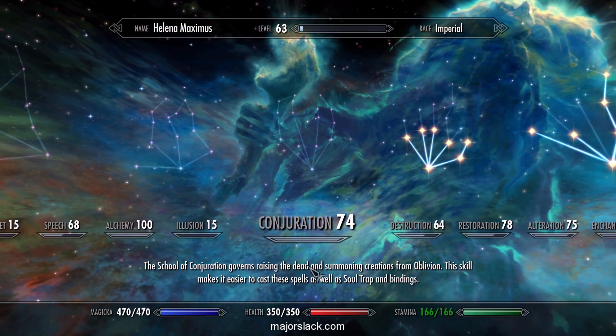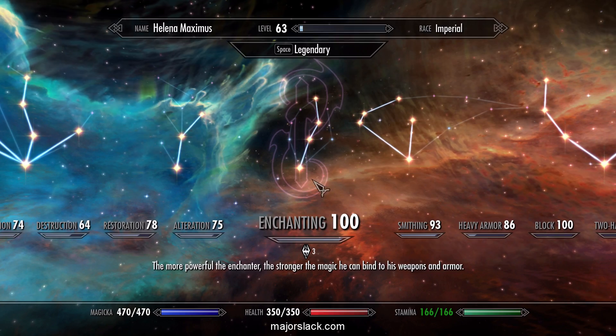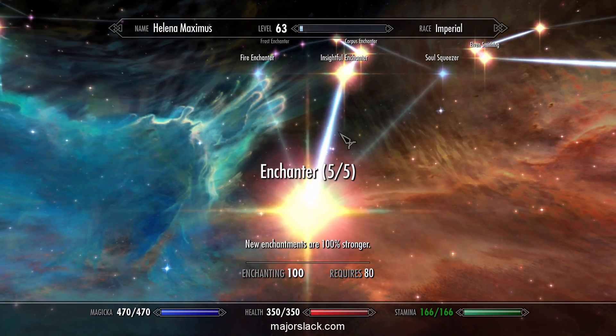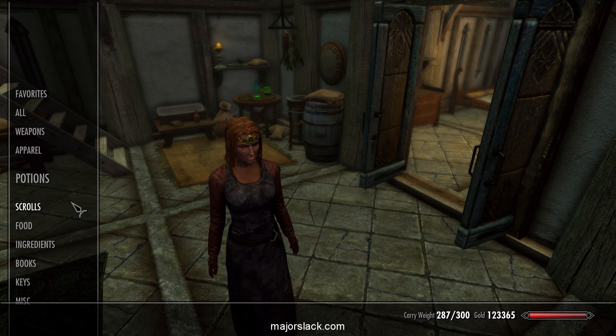Conjuration is currently at 74, and my main goal was to refill the enchanting skill tree with perks. Now with all the perks, I've got Enchanter rank 5, Insightful Enchanter, Corpus Enchanter, and Extra Effect. The main goal of that was to create a crafting suit for Helena.